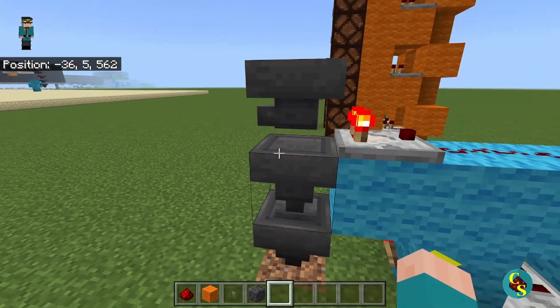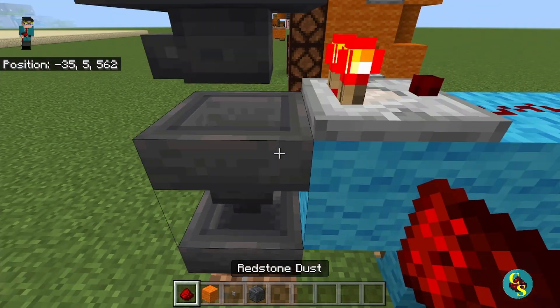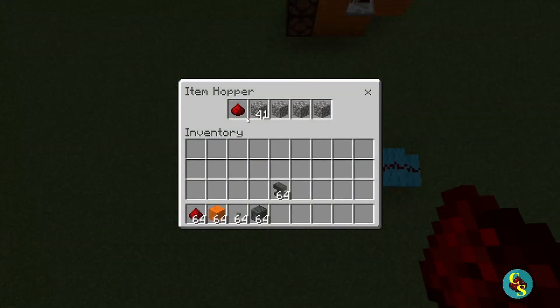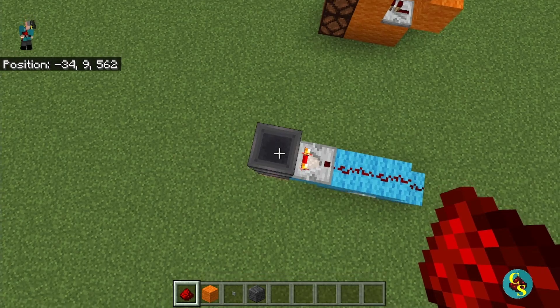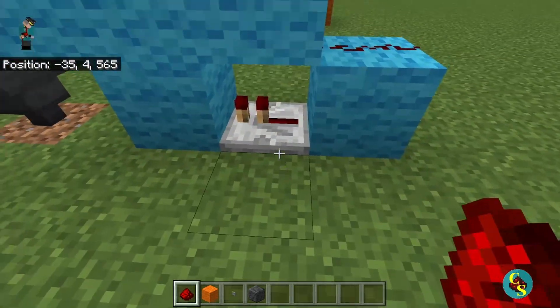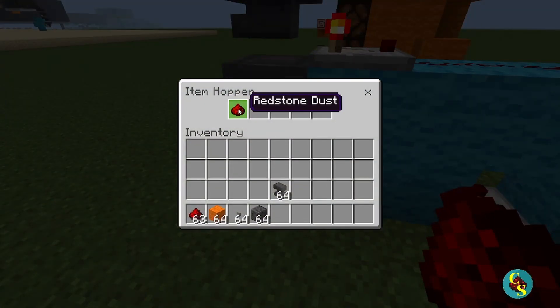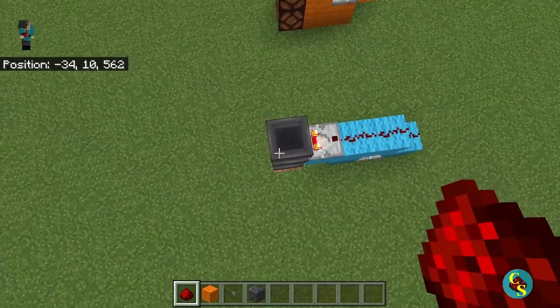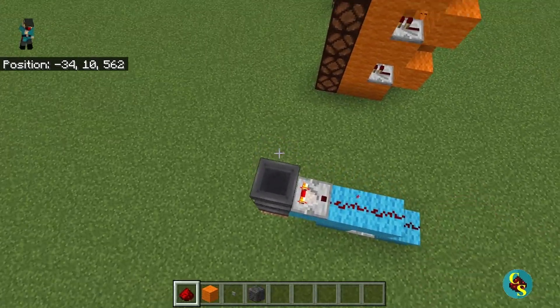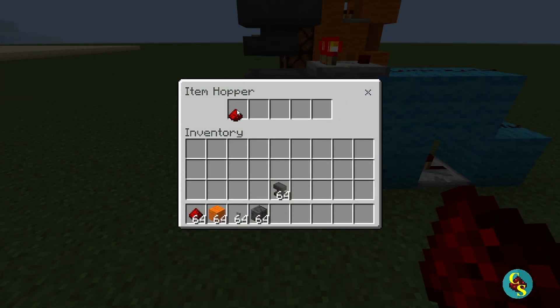Then you're going to have the item that you want to sort in this slot here. These two hoppers are locked because of this torch, so they're not taking any items. But when you throw in one of the items you want to filter — like redstone — this will power up, power this repeater, and turn this torch off so that item can go through. As you can see, the repeater turns on, shuts that torch off, and the item is able to go through.